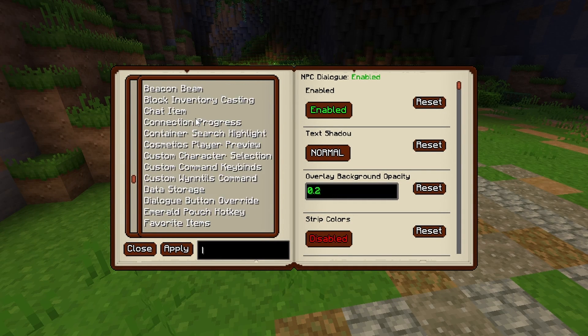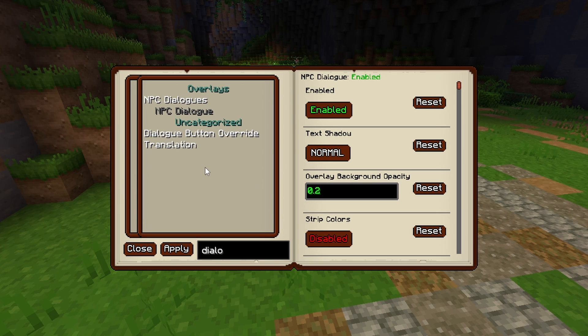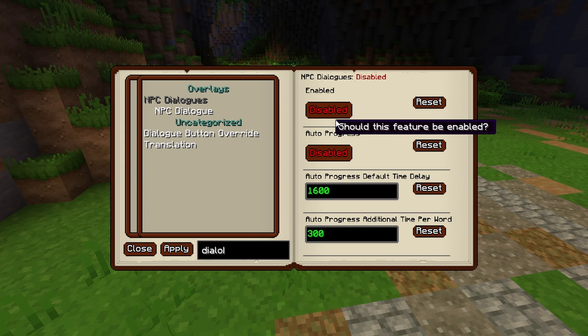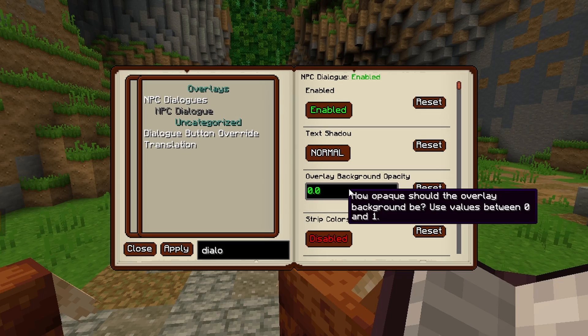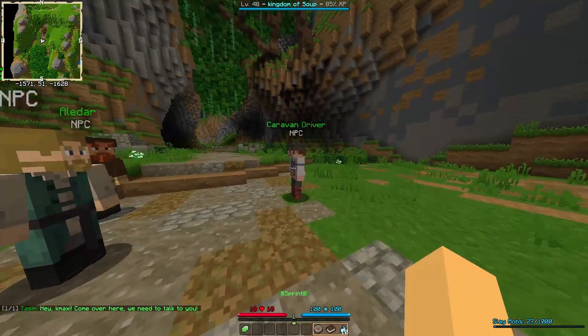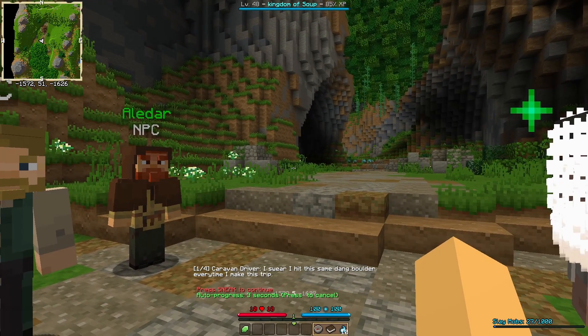Now you can change whatever settings you want. Just search for whatever feature you want to change and a bunch of settings will pop up. If you for example don't like the custom dialog box, you can turn it off in the NPC dialog overlay or enable an auto progress feature. In these settings you can also remove the box behind the dialog, as well as changing the color if you don't want it green anymore.